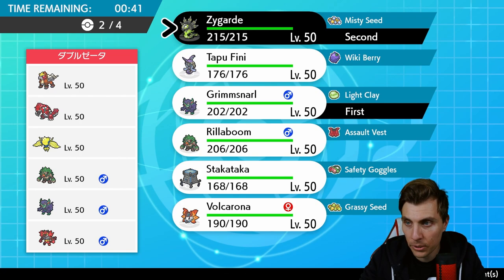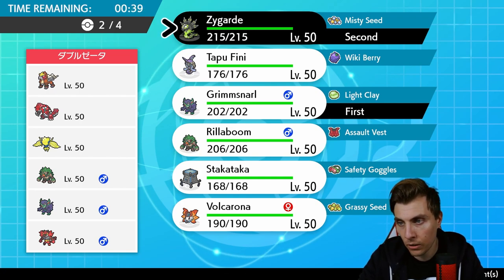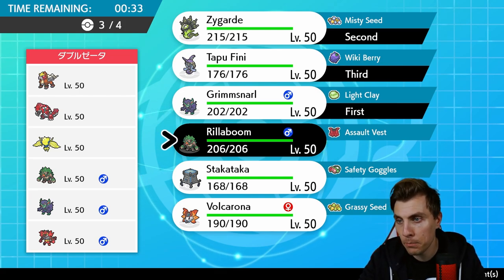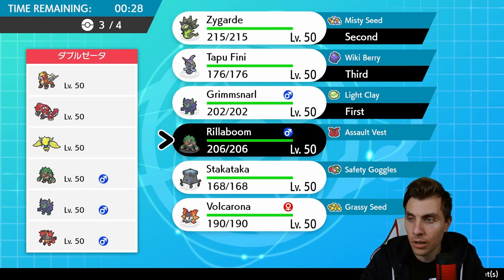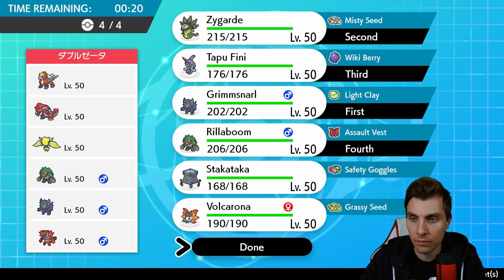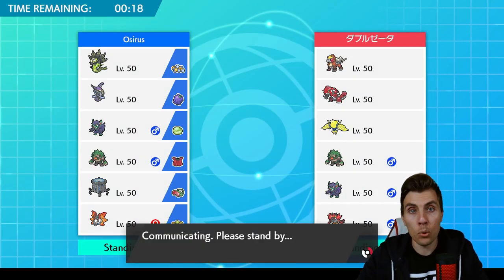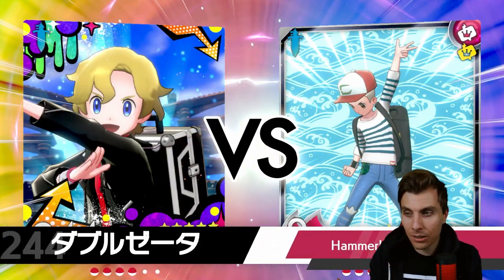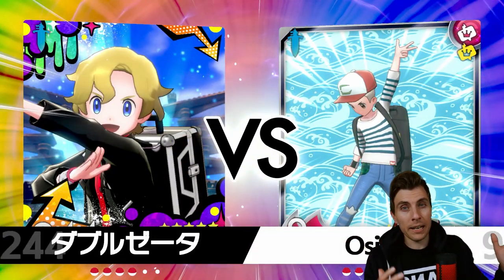I think we lead off with Grimmsnarl to get our screens up, then bring in Tapu Fini for support. Rillaboom is pretty good here — the only things that threaten it are Entei and Incineroar, but we can trap them in with Zygarde if we can manipulate our board well enough. Let's see if we can get two wins with Zygarde today. I feel like these games might be a little longer — a bit like Lugia — because there's more setup involved.